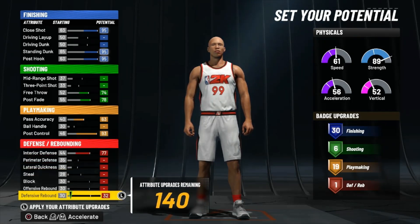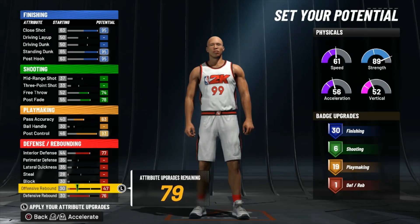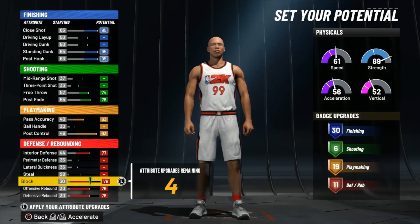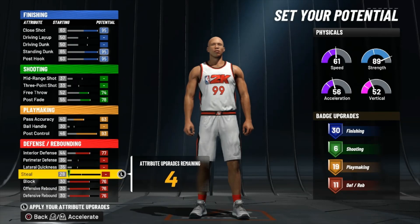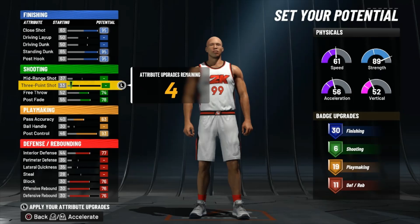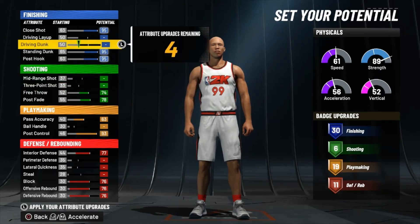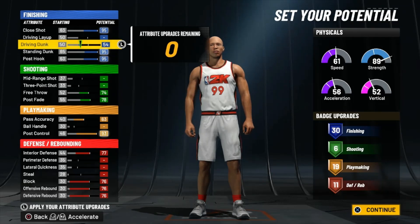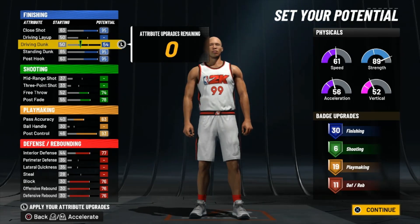Interior defense — max that out. Go all the way down to rebounds — max that out. Offensive rebound — max that out. Block — max that out. So you've got 11 defensive badges, four upgrades left. You've got 36, 19, and 11. You can get another shooting badge if you want, but I personally went to driving dunks — put that to 54.